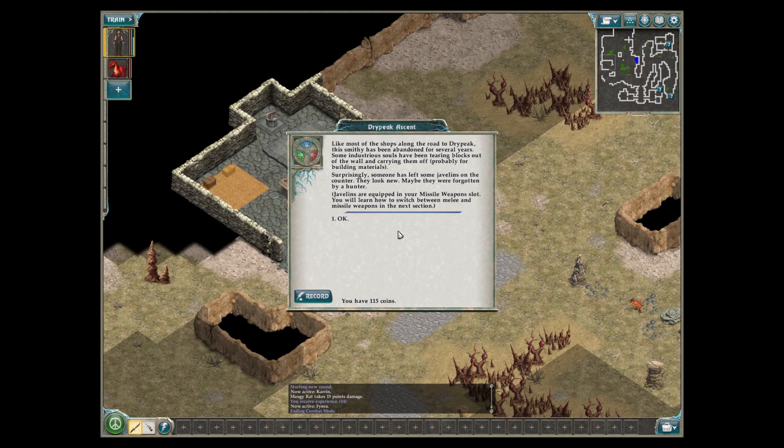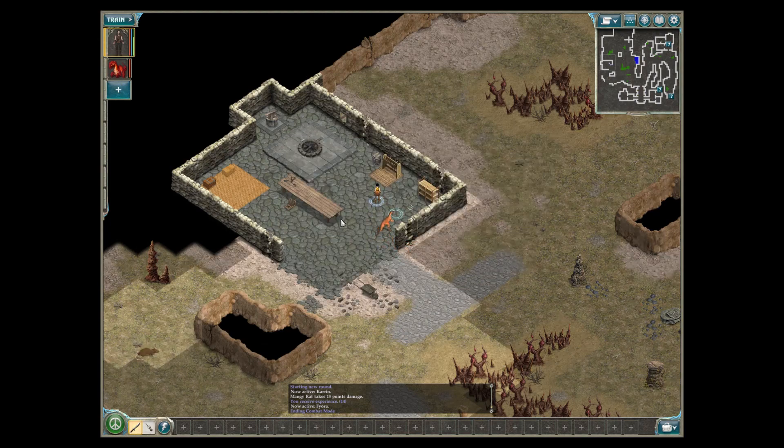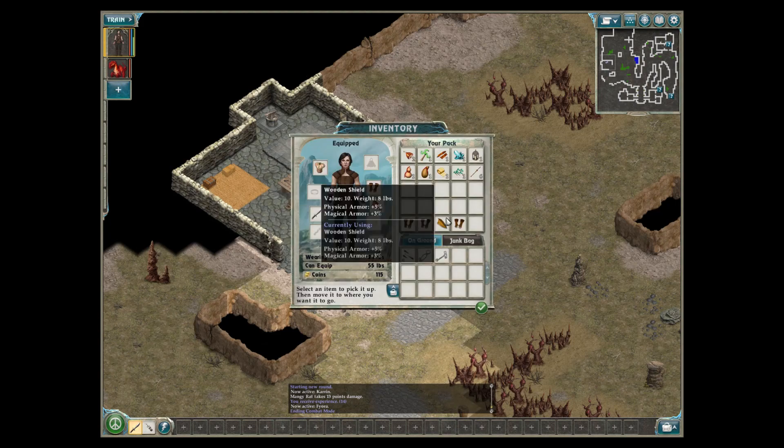Javelins are equipped in your missile weapon slot. You will learn how to switch between melee and missile weapons in the next section. They're nice to have.